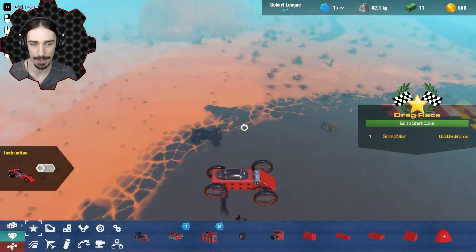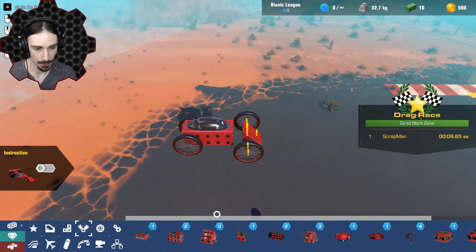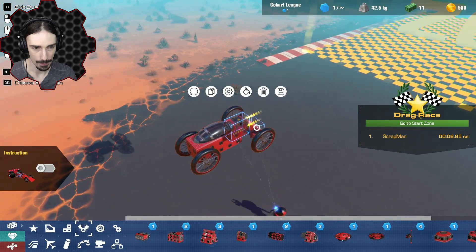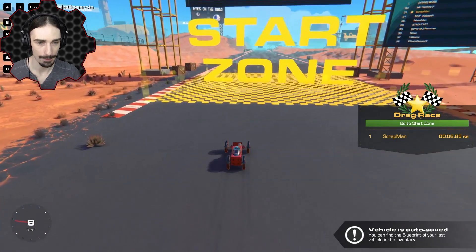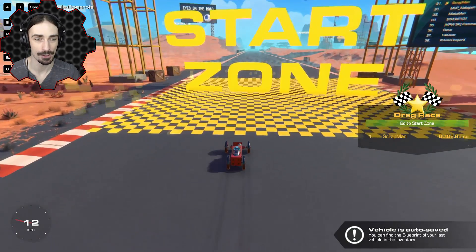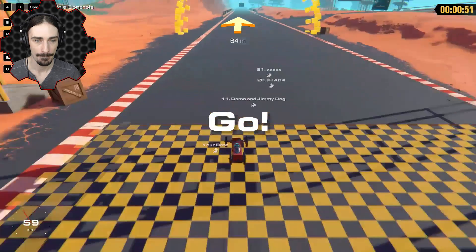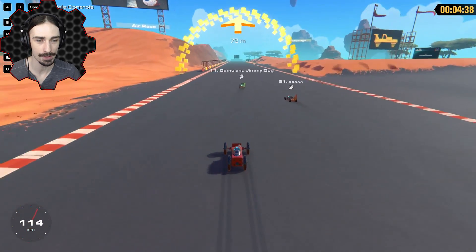Let's see how the thruster feels. There are only a few things here that are one power core: the bulldog engine and the mini thruster, which we're gonna try for this one. Let's just see how this affects our overall speed. We have no reverse or brakes but we don't really need that for a drag race. Here we go. Oh! This is so much faster — wow!